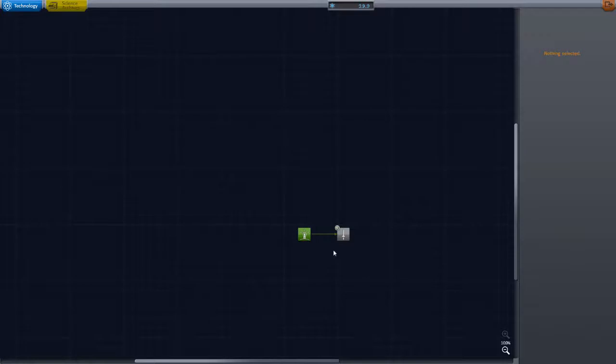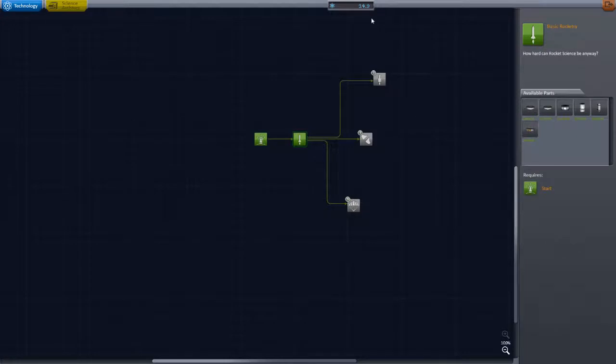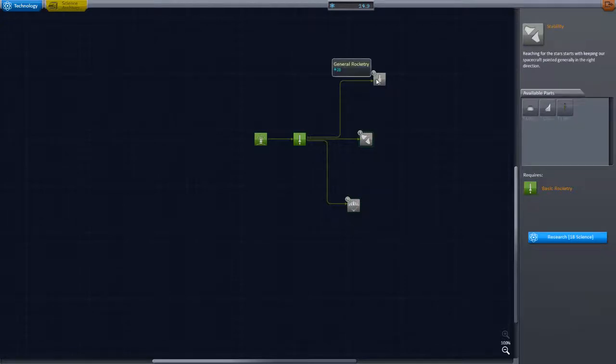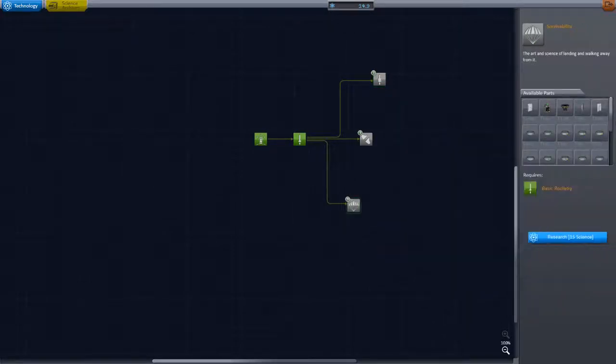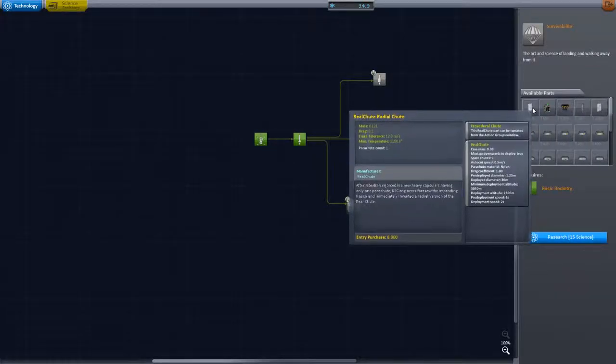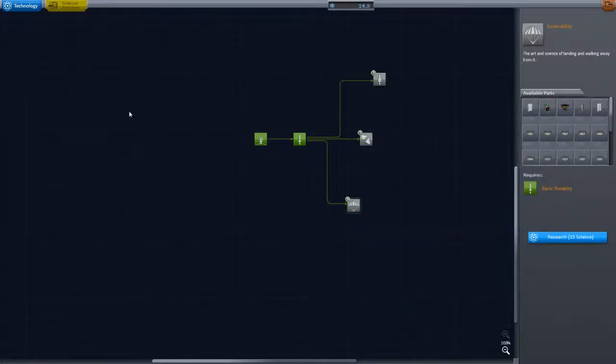Let's go into the science building and unlock more parts. Five science, five science — 14.9, 15, 18, 20. We're literally 0.1 science points away from unlocking another Survivability node — that'd probably be good so we can survive. There are radial chutes in there that'd be nice.